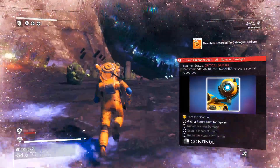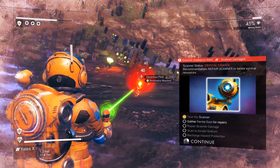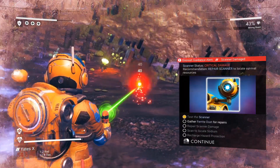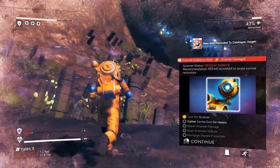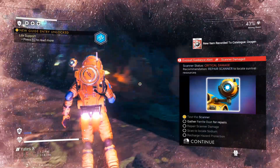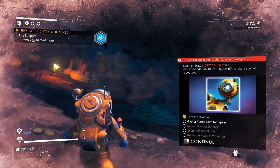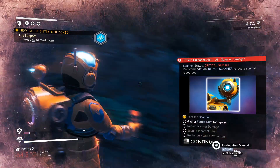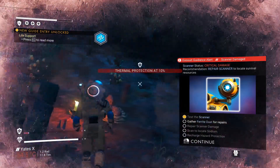The next thing is to destroy any hazardous flora, because that can give you oxygen and sodium, which is pretty important starting off so you don't die as easily. If you need oxygen or sodium you can also just collect it from plants.